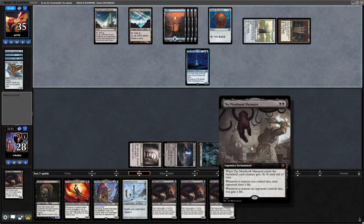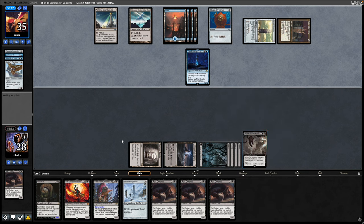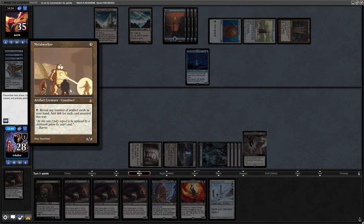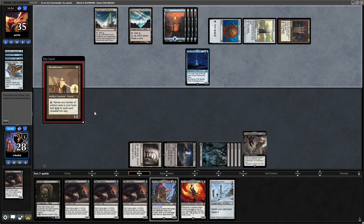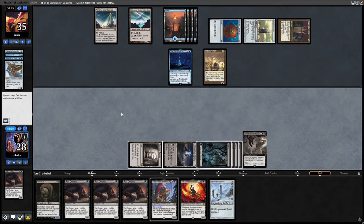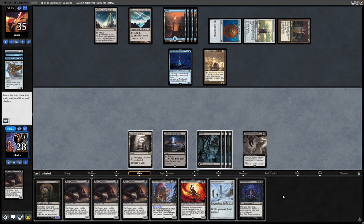They can easily get their commander back down again. As you can probably tell from the Meathook Massacre, I did go for a bit of an Aristocrats build because I assumed the tokens were going to be dying a lot — they just want ones that can't block so we can turn them into the red zone, and if they die then so be it. There's another huge spell in Metalworker. Our opponent's only got two cards in hand, so it's not as good as it could be. Can still afford his commander but looks like he's holding up mana, maybe looking to counter the Thrumming Stone.